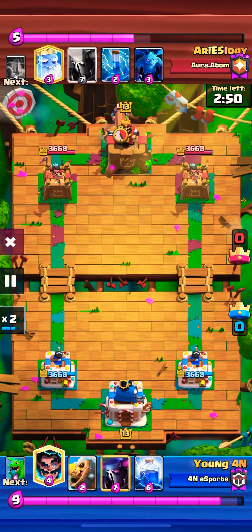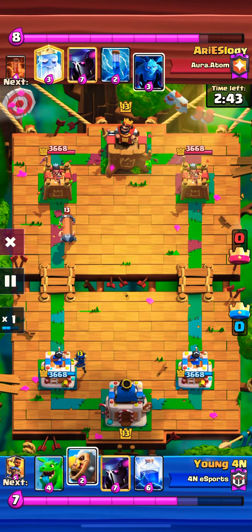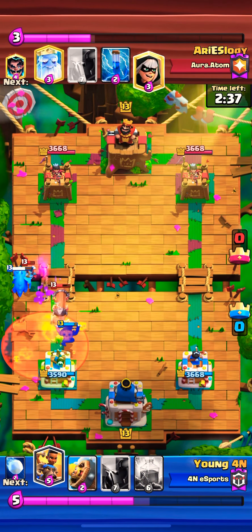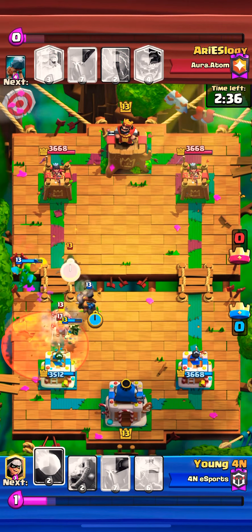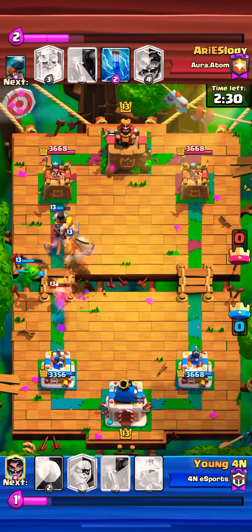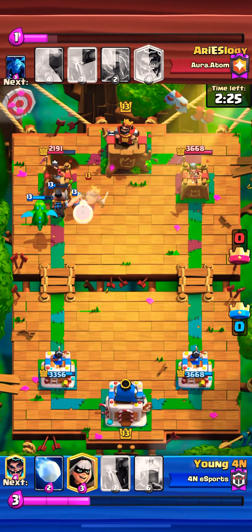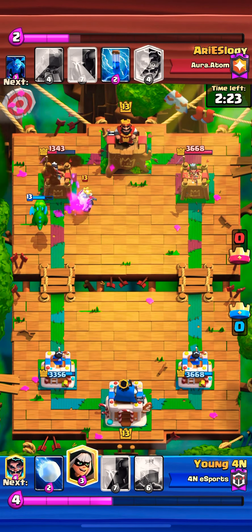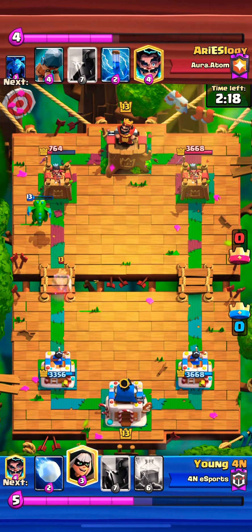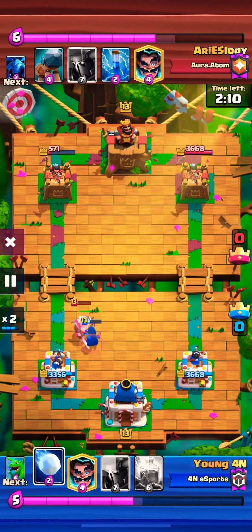Battle Ram starts off the play from the opponent. I do E-Wiz and Baby Dragon for the Minions - it's kind of out of Poison range - and go with the Battle Ram. We try to make a counter push with Baby Dragon and Barbarian Barrel. Check out how much damage this play got so early in the game - it's only 30 seconds in and we caught that tower down to 551.